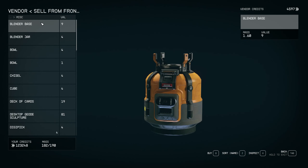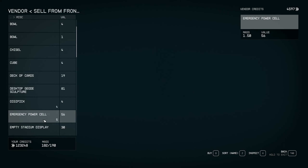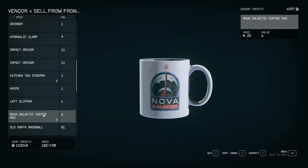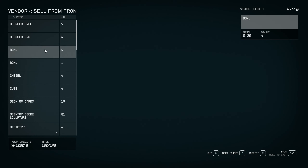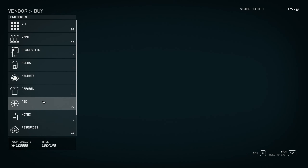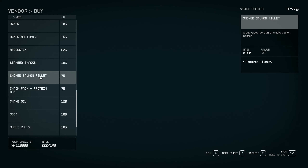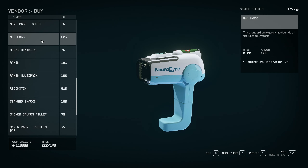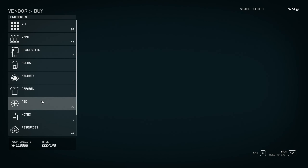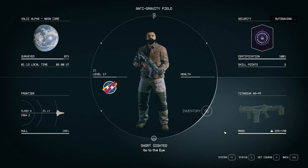For resources, I'd hold onto them for now rather than selling — when you start doing research you'll need some weird stuff. Junk like blenders, bowls, chisels — don't bother. Keep your digipicks. Things like a left slipper are what you don't want to accidentally pick up since they just add mass with no value. Always check if this vendor has ship parts — he's got four, so we'll buy all of those. Ship parts are always handy.